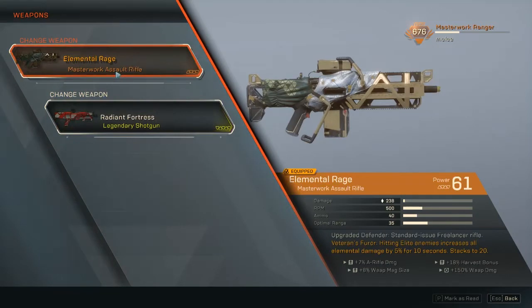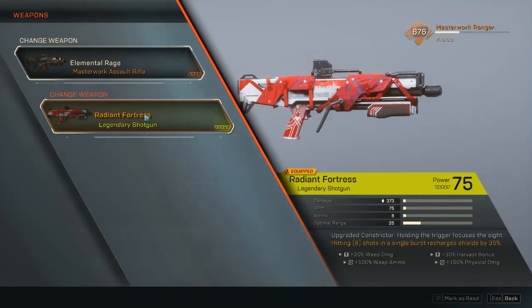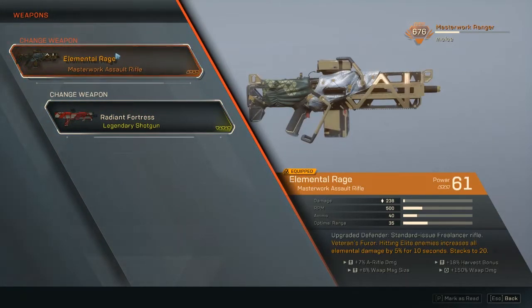The assault rifle is the one I start off with for when things get really tough and you need to heal up — then you switch to this. But normally you should be using it in this build. Hitting Elite enemies on Grandmaster one or two or higher increases all elemental damage by 5% for 10 seconds, stacking 20 times — so 100% total — which synergizes well with our fire grenade.